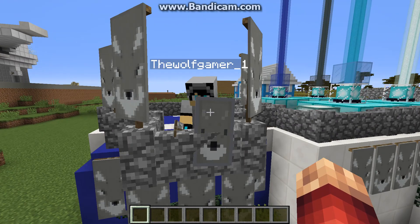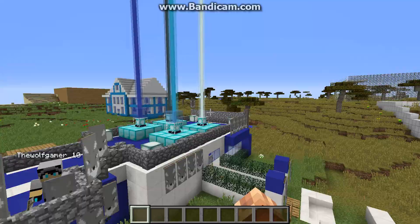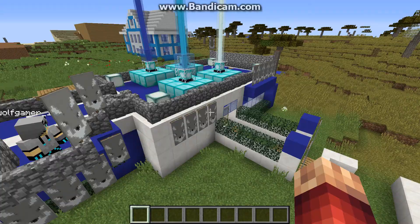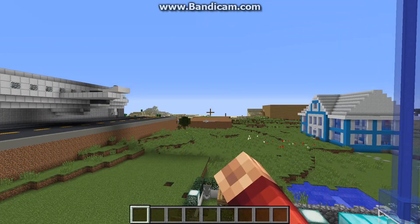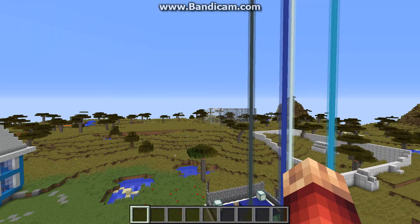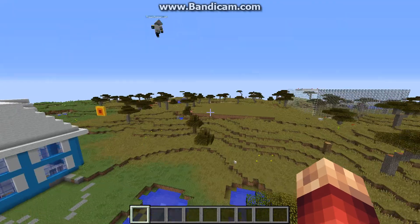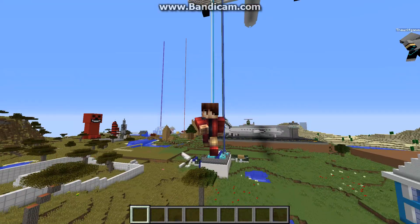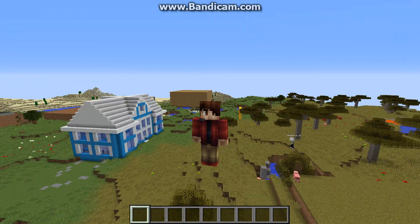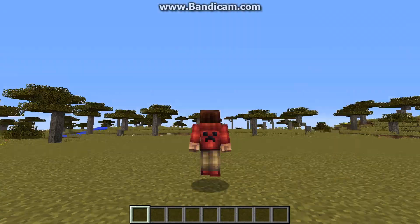So in this episode, Wolf Gamer is going to be moving and building his new house over here where that dirt patch is. He's going to help me a little bit and then make more of his house. In this episode, with the help of Wolf Gamer, I'm going to build my very first mini game!